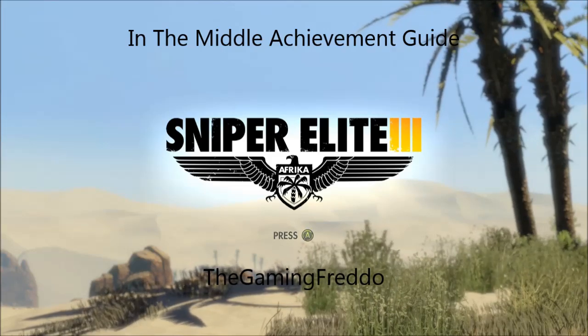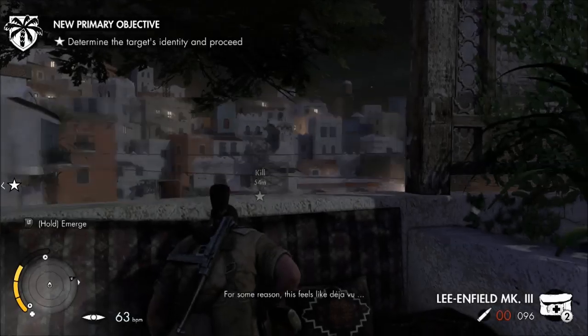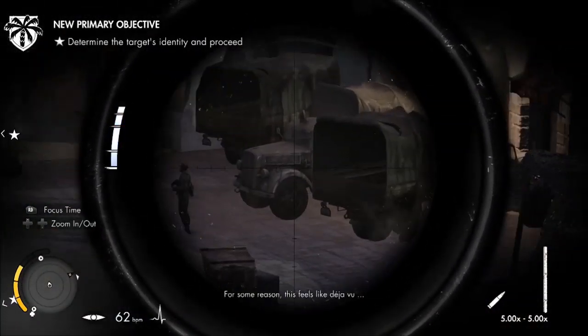What's up guys, it's Sean here from the Game Throw, and today I'm going to show you how to get the In The Middle achievement card. The way to do this is that you need to kill Hitler by a chain reaction.